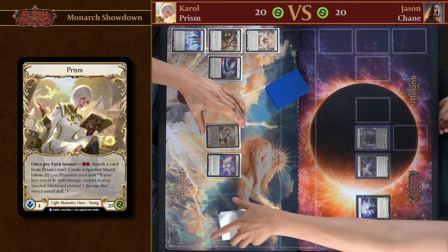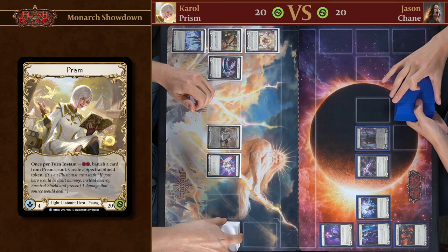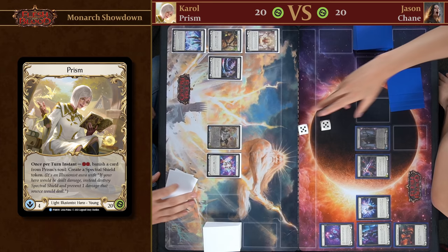I'm really excited to showcase Illusionist because this is a completely new class introduced to Monarch. It is also a Light class like Bolton, and it utilizes the soul in the theme of light. Hopefully I get to showcase that. All right, let's roll the dice.